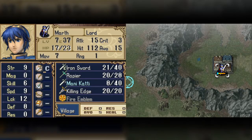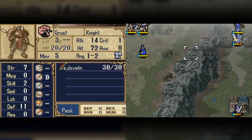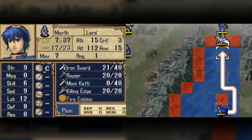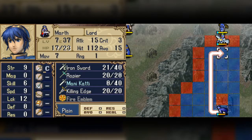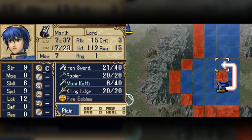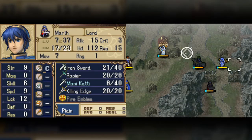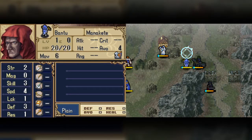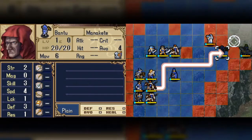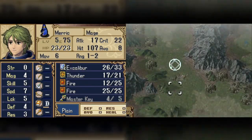Hey everybody, welcome back to Let's Play Fire Emblem: Shadow Dragon. Today we will hopefully finish up chapter seven. Let's see if I can get Marth — wait, Marth doesn't even have the firestone, he has the Fire Emblem but not the firestone. Let's find Frey — there he is. Firestone, there we go, now we can fight. Sweet, we got a cool dragon.